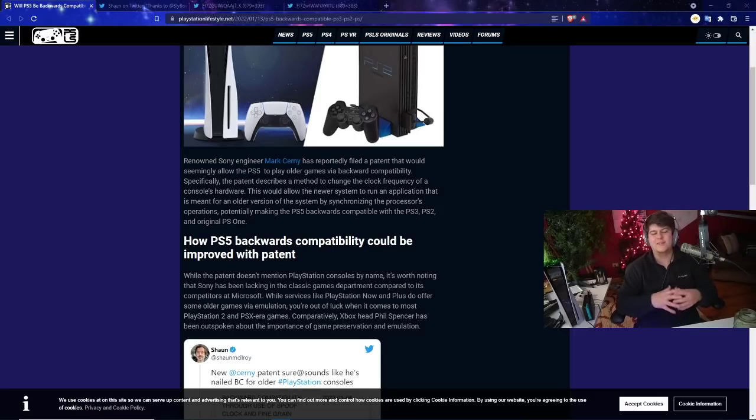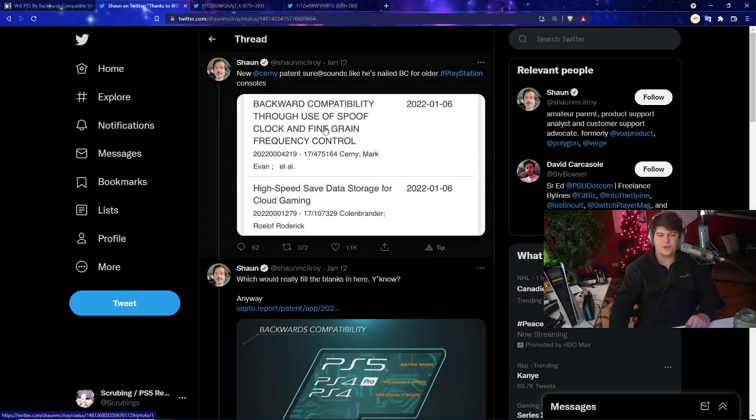I'm curious whether this is more of an emulation style, since it describes running applications meant for older versions of the system. Maybe it's like an internal rollback — similar to how an old PC can roll back the system — or maybe they'd have separate installs for PS2 and PS3 software. Most folks would probably prefer an internal emulator, and the potential depending on firmware and software seems really cool.